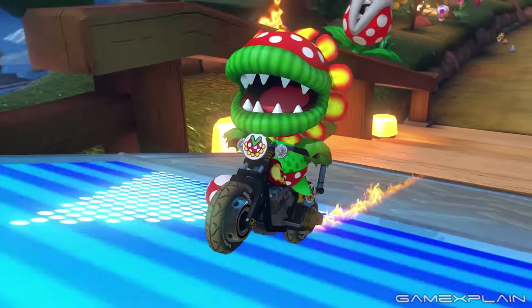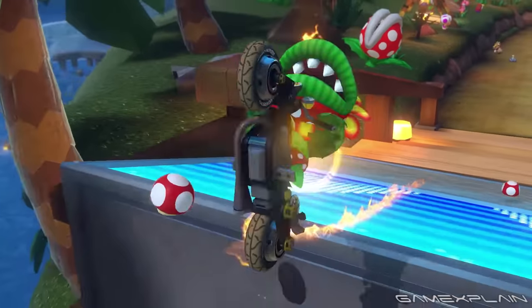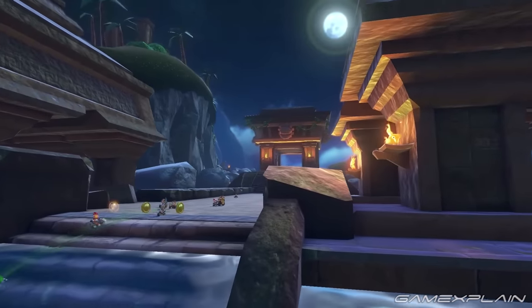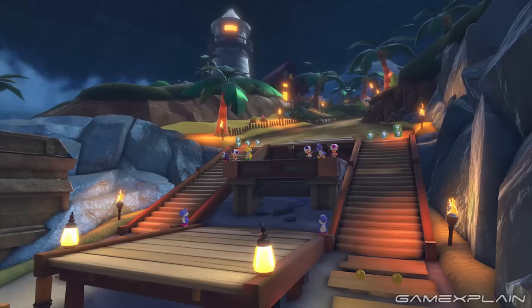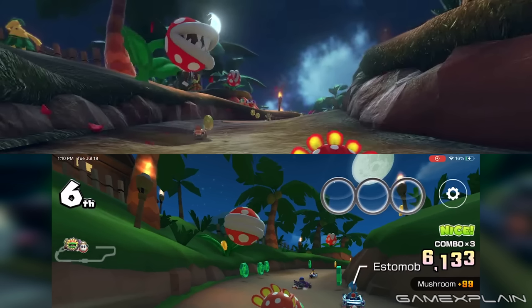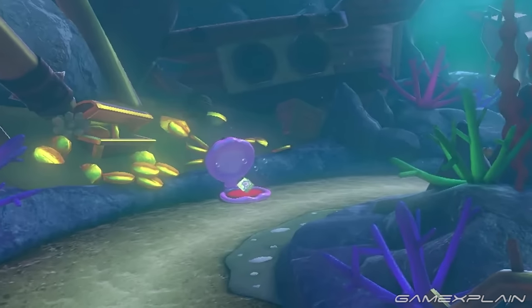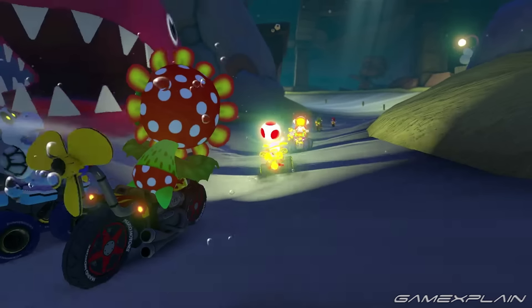The route for Piranha Plant Cove 2 is shown by the glide ramp, which was extended with a metal part and also became extra thick. This path continues over the ramps by the temple, with added water geysers, up the steps, and then back into the water ahead. After the twin stairs that used to lead to the finish line for the second variant, the first Piranha Plant seems to have moved a bit further down the path. Piranha Plant Cove 3 is represented by the shipwrecks, where a clampy was added by the treasure.